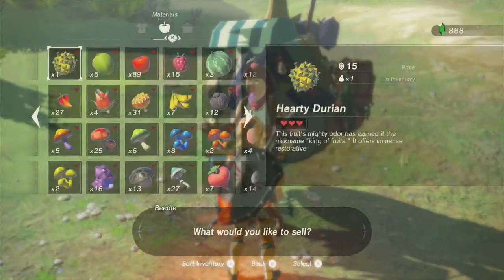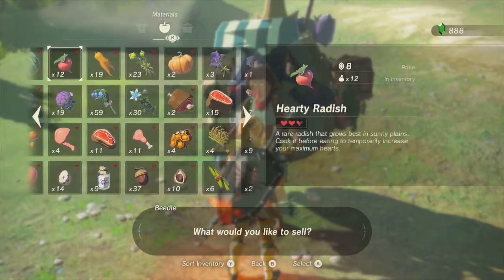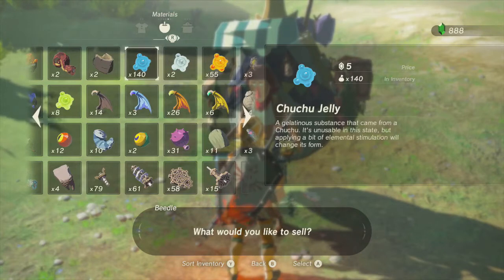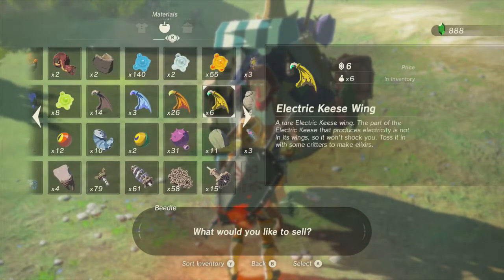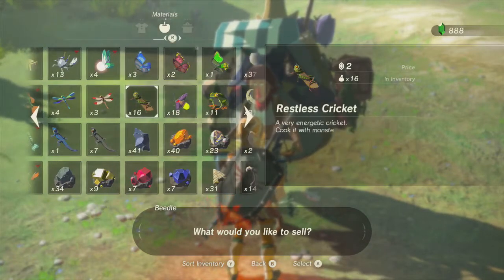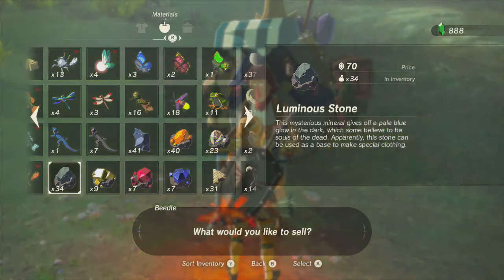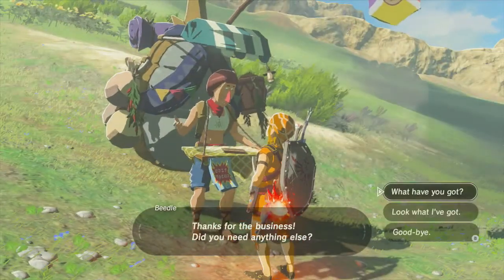Do we have anything to sell? I'm holding on to my diamonds for upgrade purposes. I don't think I have anything else I specifically wanted to sell. I've got 142 jellies — they sell for 5 a pop, so that's actually a decent profit if I were to sell them all, but I don't think I really need to right now. I've got 34 luminous stones for 70 a pop — that ain't bad. I know we could trade in 10 of them for a diamond, but I know I'll find diamonds eventually as long as I'm diligent about looting things.